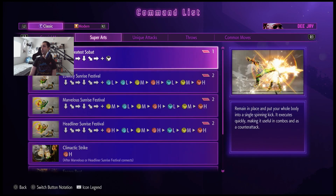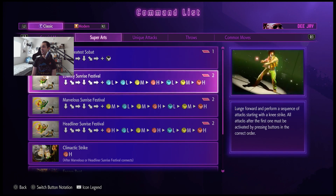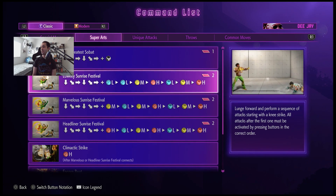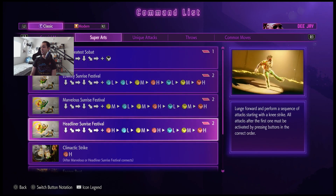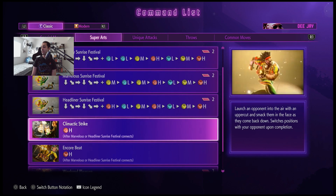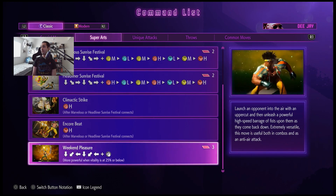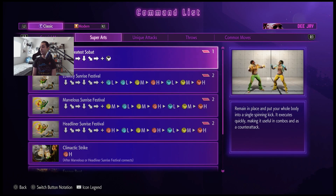His supers - double quarter forward kick is his level one. If you put all those inputs - light, light, medium, heavy - it mixes up all the different beats and does different attacks to the beat. The climactic strike. So after any one of those hits, you get a different one. And then Weekend Pleasures is level three. This one up top feels like it's going to be a lot harder to land, but his level one and level three seem much more practical.